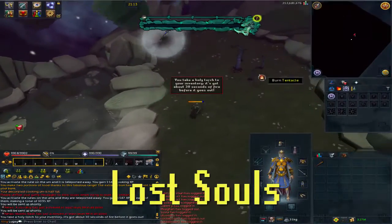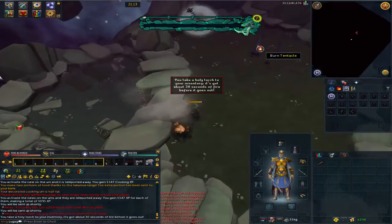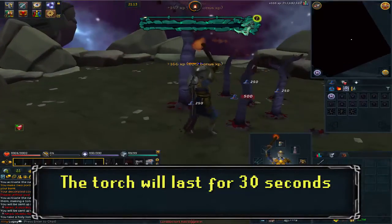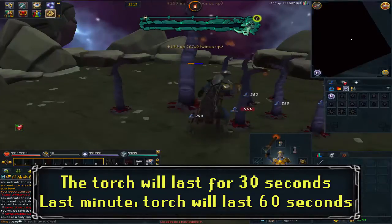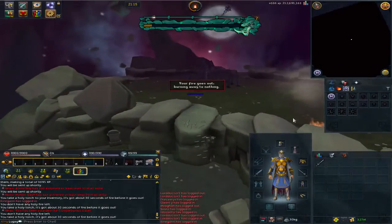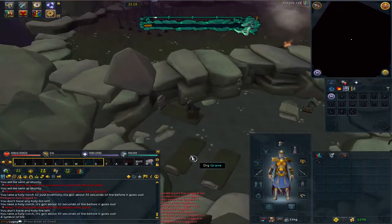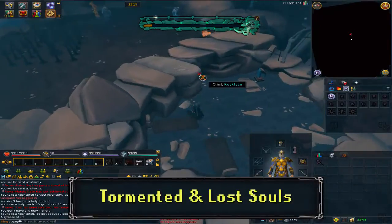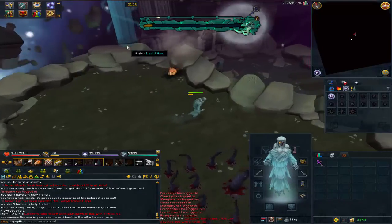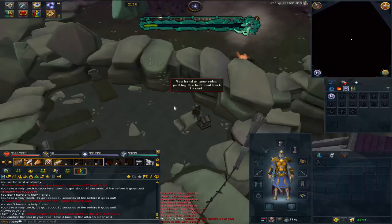Starting with the Lost Souls island, there are two things you can do. The first and most obvious is to pick up the Holy Torch, equip it, and use the torch on the tentacles bursting from the ground near the much larger tentacle. This torch lasts for 30 seconds before extinguishing, and you'll have to go back and pick up another. During your last minute on this island, the torch will last for 60 seconds instead. Alternatively, you can climb down the rock face to a graveyard. Inspecting the altar there gives you a relic, which you can use after digging up one of the graves. You will then jump into a spiritual realm where there are two distinct types of ghosts: Tormented Souls and Lost Souls. You can kill Tormented Souls and then lead them to the Last Rites Beam of Light, where they will be freed. Lost Souls can be captured with the relic you acquired from the altar, then returned to the altar to release them.